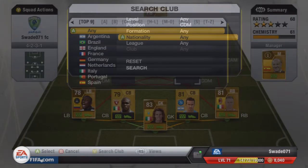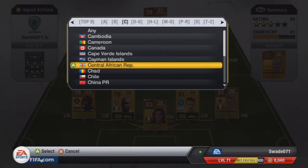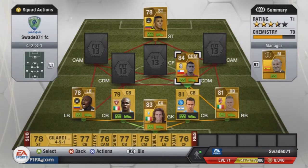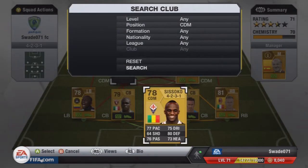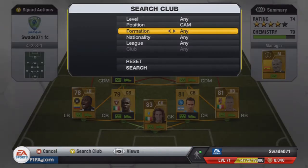The first central offensive midfielder we have is from Chile — of course you've guessed it, it's Vidal. I just had to get Vidal because he runs back as well as runs forward. He's got 80 pace which makes it easier to run back. And the second one I've got is Sissoko — he is brilliant. Sissoko runs back just as much as Vidal, that's why I got him.